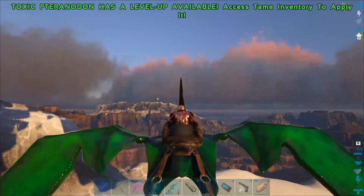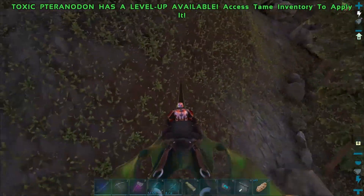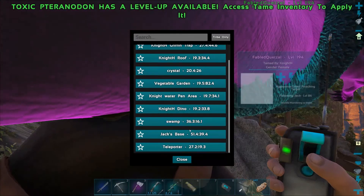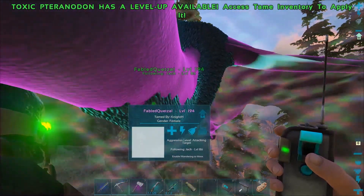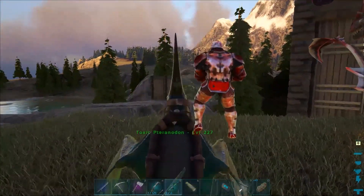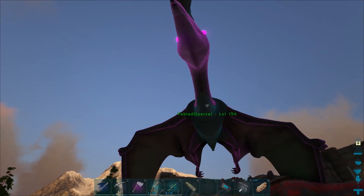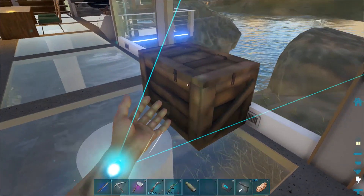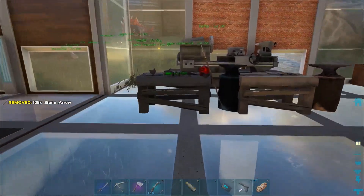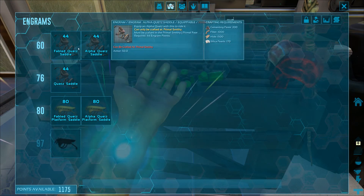He's so fast he can keep up with me no problem. I should just land and then teleport us back. Bam — come with! Oh yeah, that worked out really well. Once he went into the mountain it was easy. Let's get rid of some of this stuff — I need to make more of that tame helper. Fabled — let's see, it's a quetzal, so let's do the fabled quetzal saddle.